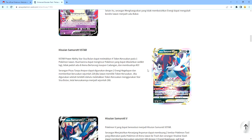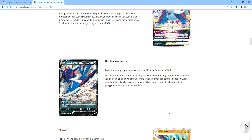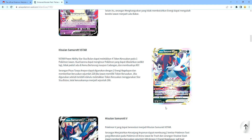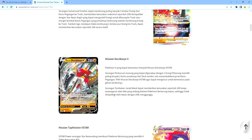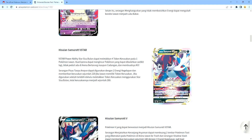Now we get Hisuian Samurott V-Star. This one can get the damage of 220 at most, and you can get the damage of 260. Now for the Hisuian Samurott V, it's 180 damage and you can get three darkness energies. Now the thing is, regularly Typhlosion is fire but now it's psychic because it's the Hisuian form. And Decidueye was leaf type and now it's fighting.